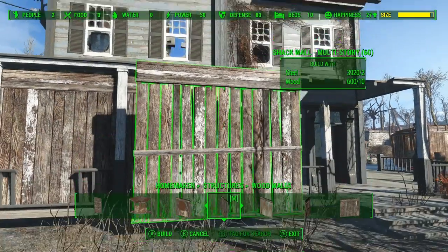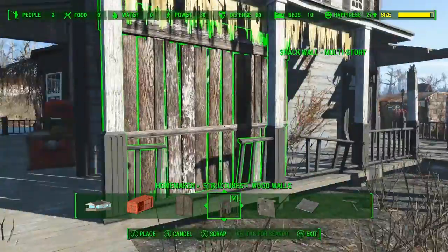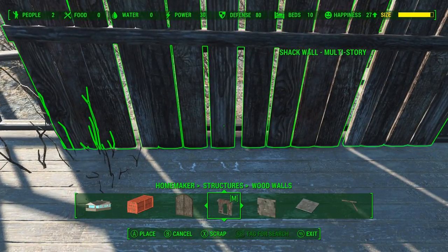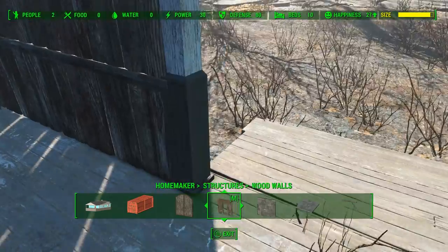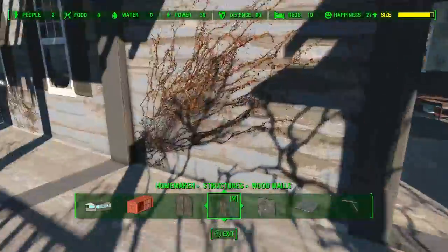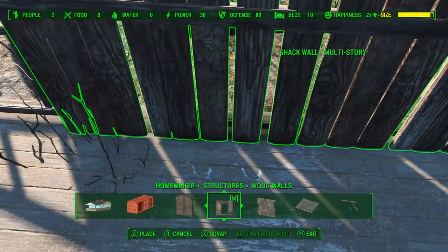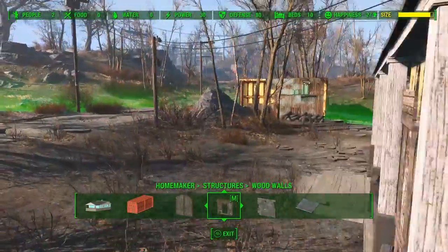So we're gonna go ahead and start things off with the Homemaker mod and we're gonna build a little stall for Doc Weathers. Now the house here at Taffington is a little bit taller than the Manila walls, so that's why we're inside of Homemaker and we're gonna use these walls that were designed for multi-story structures. They have this little beam that runs across the top, which will just help fill out the space a little bit more and block off the stall. It's just a matter of getting the wall lined up using the floorboard and the railing there and then just raising it to the right height.